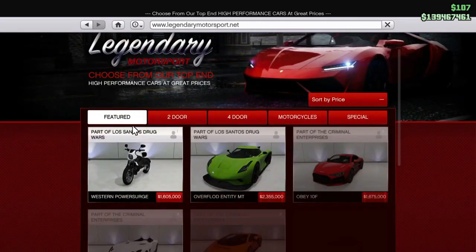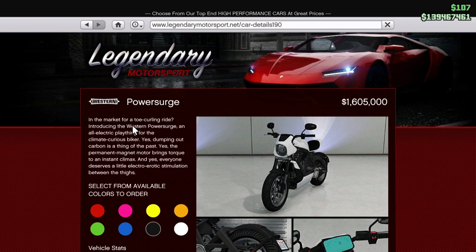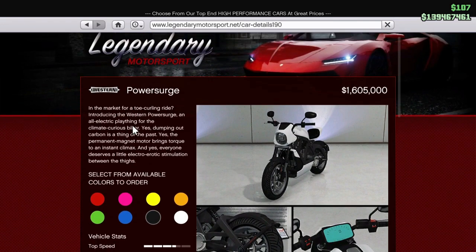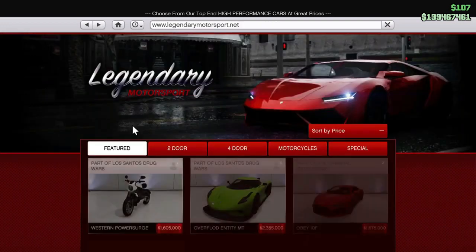Let's see if I can find this bike first. Oh, here we go, this is the bike. We got the Power Surge bike — the Western Power Surge bike is a new bike added into GTA 5 Online. Now personally, I don't think it looks that bad, and usually I hate the look of bikes in this game. So I guess it's a win for me.